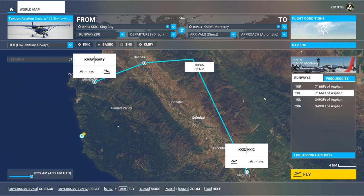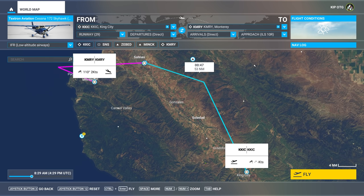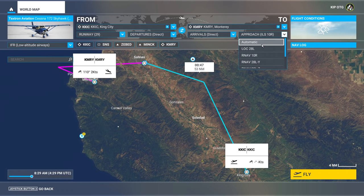If you want the in-game ATC to work with an IFR flight plan when using the NXI, you need to enter your route or import a flight plan file using the world map. For this flight, I entered King City as my departure and Monterey as my destination, then chose IFR from the flight type in the top left, and this gives us a recommended route. I'm also going to force ATC to give us the ILS 1-0 right approach by choosing it from the dropdown in the top right.